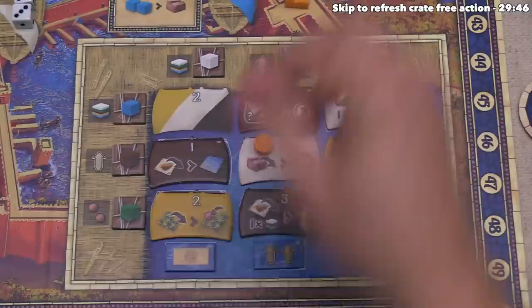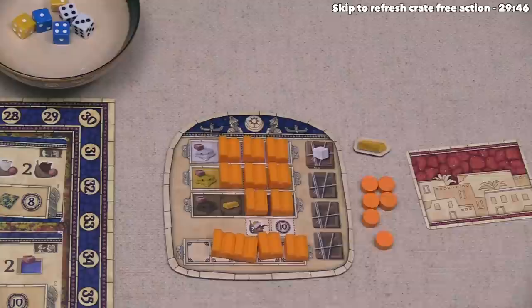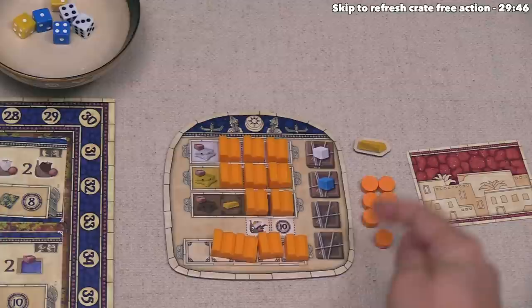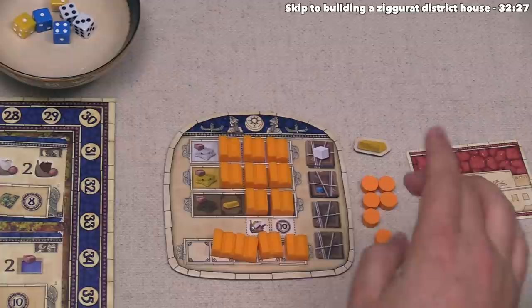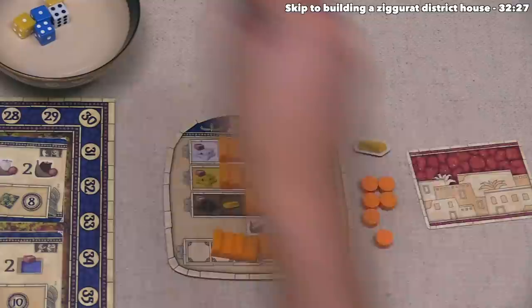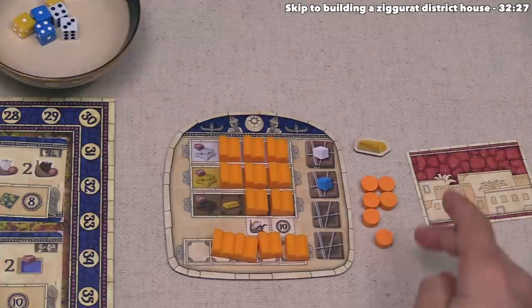Players are never allowed to have two of their buildings in the same row or column, so orange can never place another building on that row/column spot. The crate token goes on their board for the rest of the game, and players can only hold up to four crates. These crates can be used to gain one of the associated resource. As a free action on your turn, you can return any one resource to the supply to flip any of your crate tiles over — the only restriction is you can only refresh each crate tile once per turn. This effectively lets you convert a resource you have into any resource for which you have an exhausted crate.